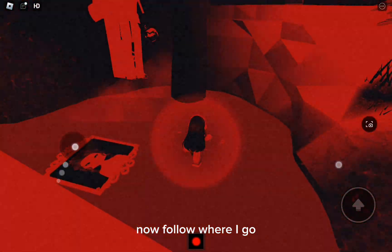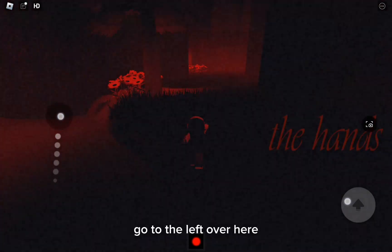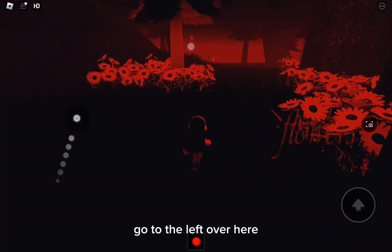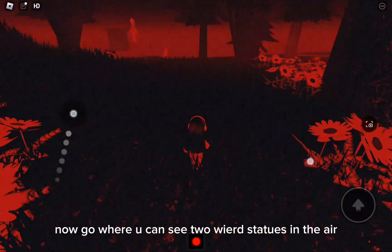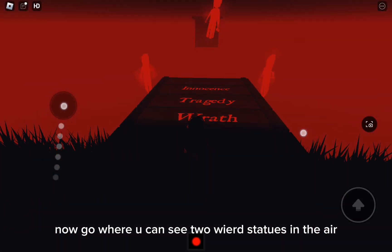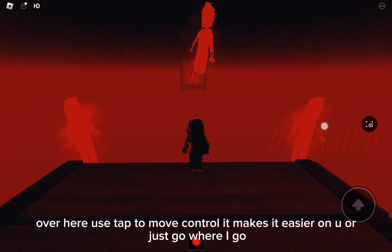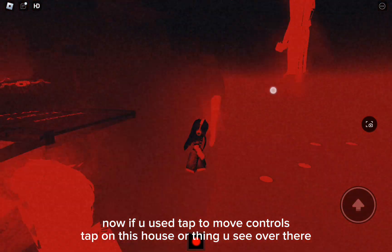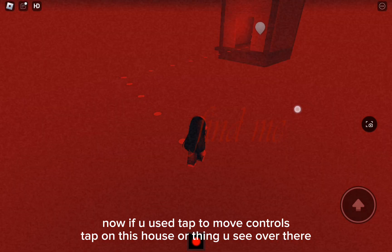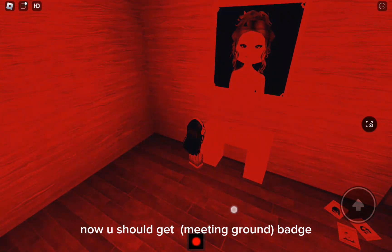Now follow where I go. Go to the left over here, then go where you can see two weird statues in the air. Use tap-to-move control — it makes it easier — or just go where I go. If you use tap-to-move control, tap on this house or thing you see over there. Now you should get the Meeting Ground badge.